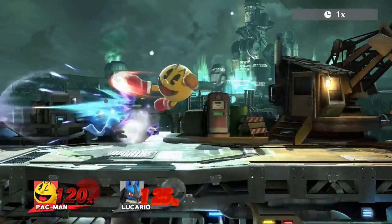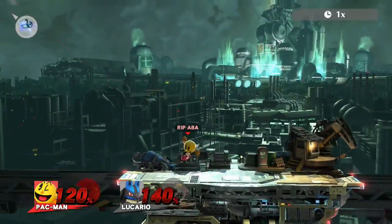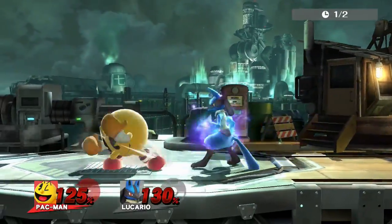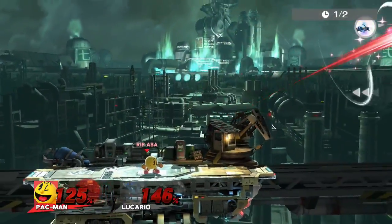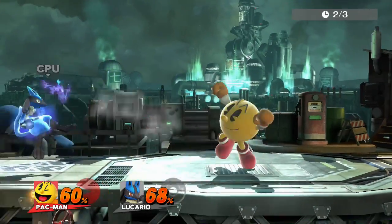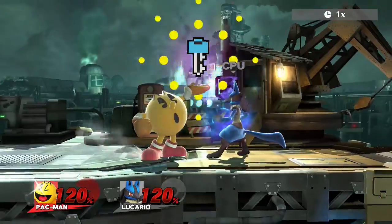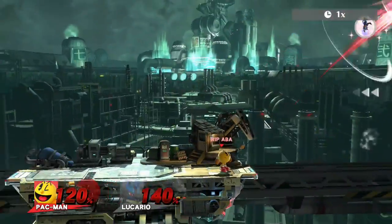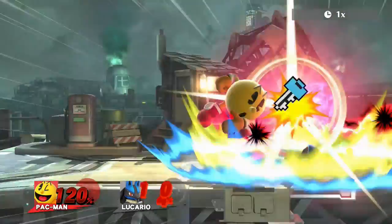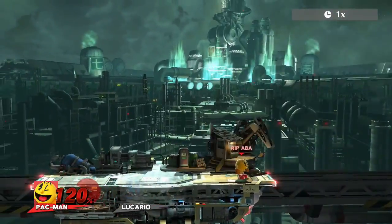I'll have specific percent ranges in the description, which were found by the Pac-Man discord. But when this combo isn't true, it sets up for a tech chase situation. And as I've mentioned earlier, if you gather information on how your opponent reacts to tech chases from an f-tilt, down tilt, or a down throw, you can read how they'll tech here. On top of this, since you're likely past 100% when you're going for this, fair has a chance to launch the opponent into an untechable spin animation, which gives you a free kill if you can react fast enough.